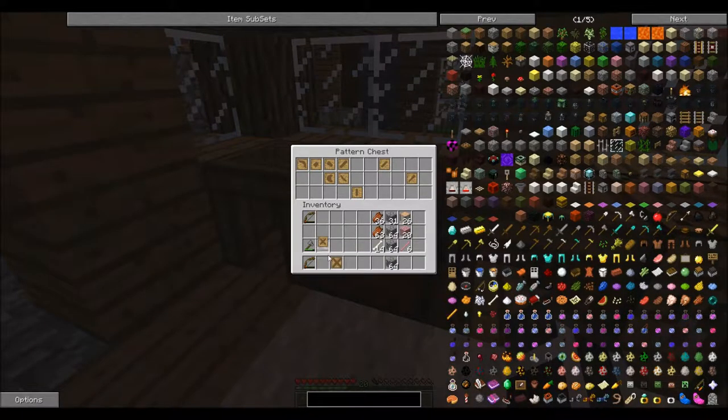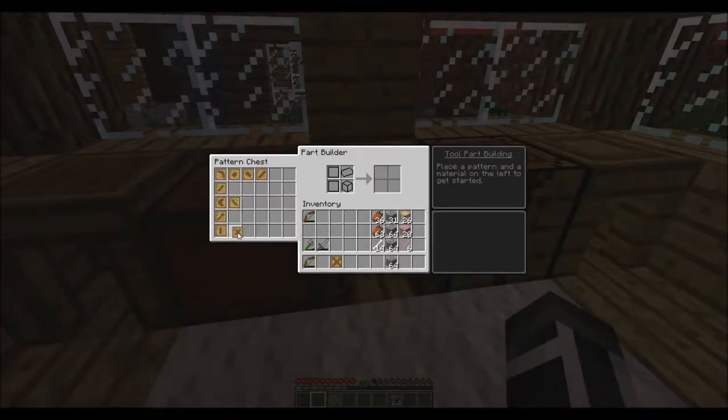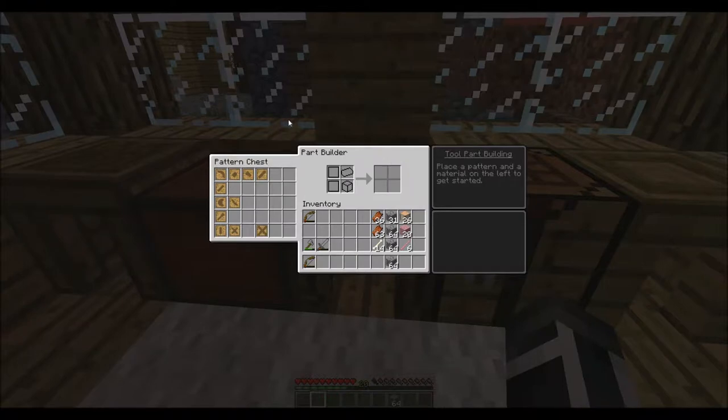Let's go ahead and put those in. We'll put the bindings here and here. Now that we've got that — remember, this is our first tier. So you're gonna be looking at doing basically a lot of stone stuff. But it's kind of cool, because if I remember right, we can use the tool rod.